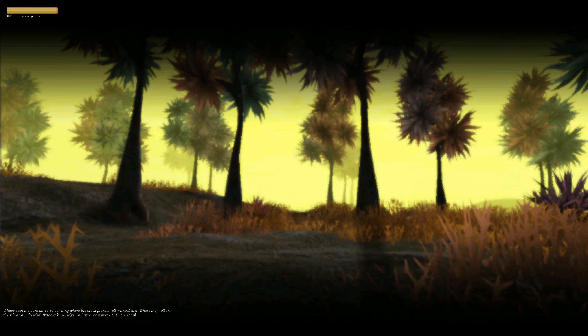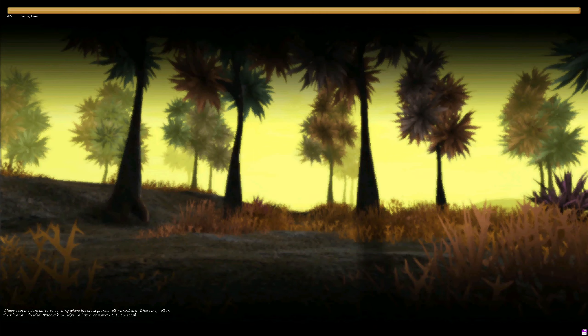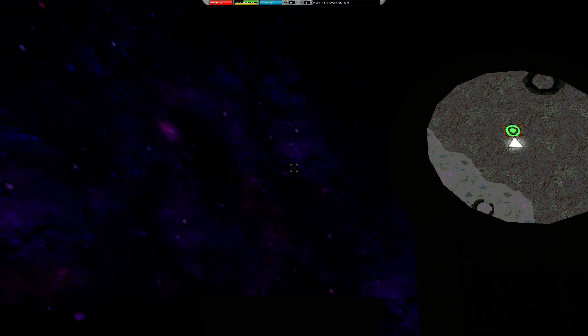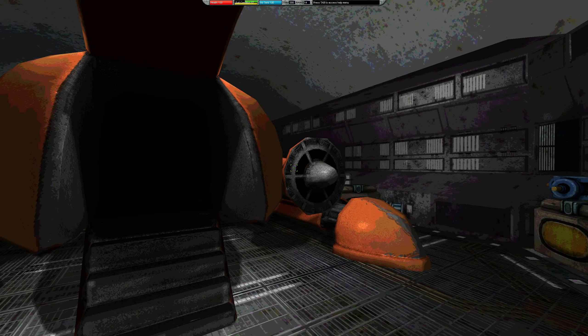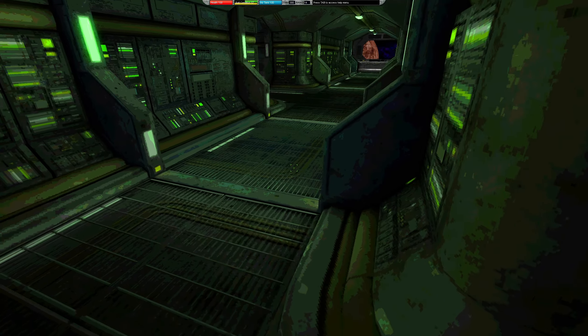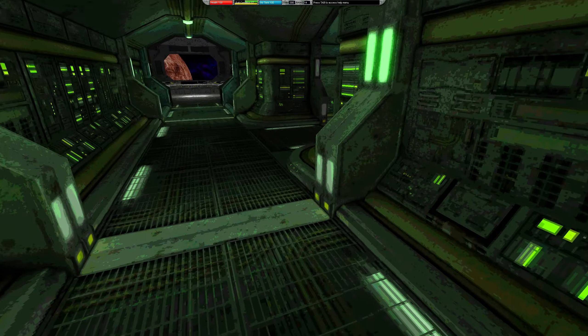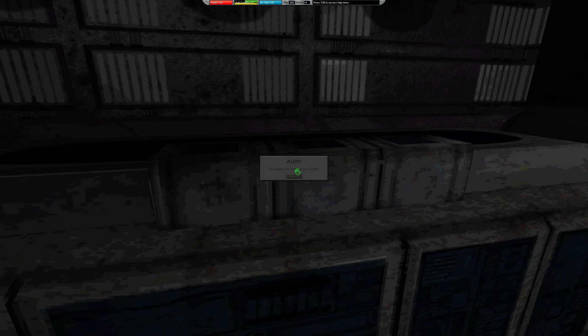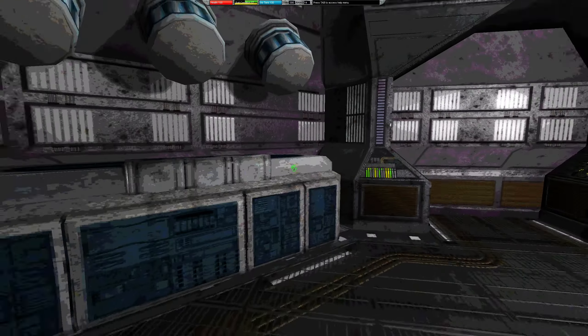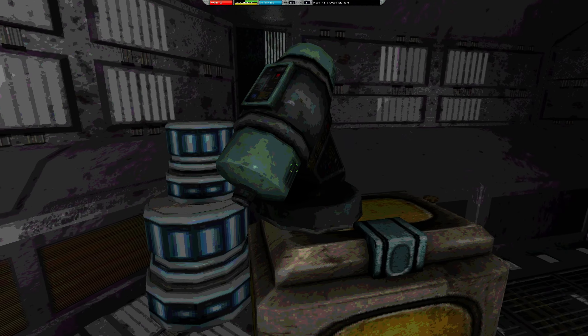Hmm, how do we repair the suit? I didn't try the sleep pod — oh wait, that's about health, not suit repair. We're already dying again. I went back inside and couldn't see anything. I think the no-atmosphere planet just destroyed our suit — but we have an air tank, so why is our suit condition going down? I didn't really get that. Let's go back to the helm and try a different planet. I don't think the sleep pod helps the suit — they haven't mentioned suit repair at all, which is awkward.